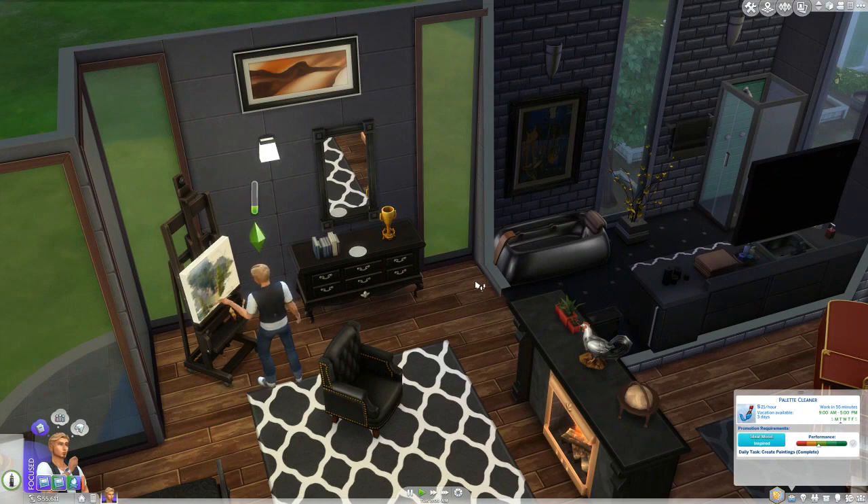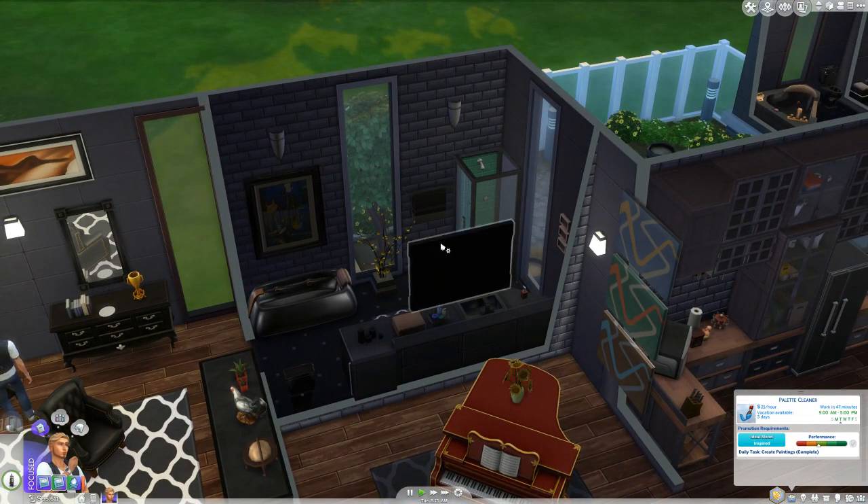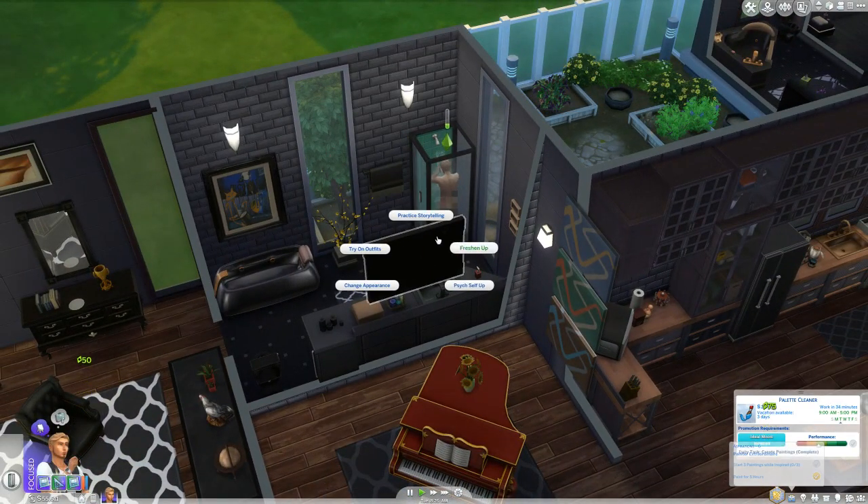Secondly, send your sim to work in the ideal mood. The mood should be clearly displayed on the career tab. For example, if your ideal mood is inspired, have your sim take a thoughtful shower before work. Or if the ideal mood is confident, have them use a mirror to psych themselves up.